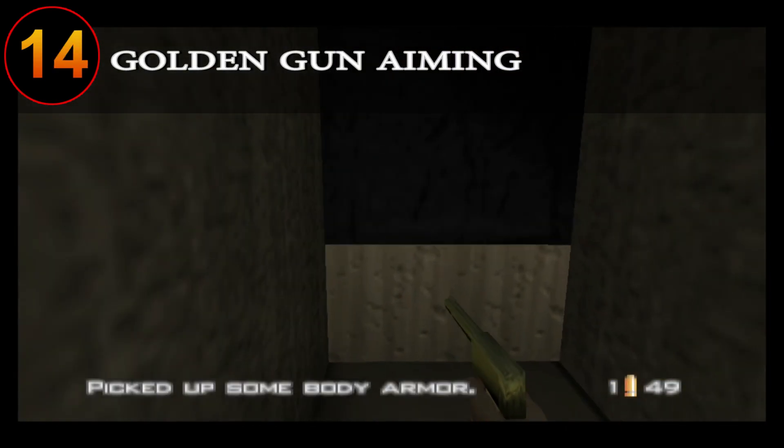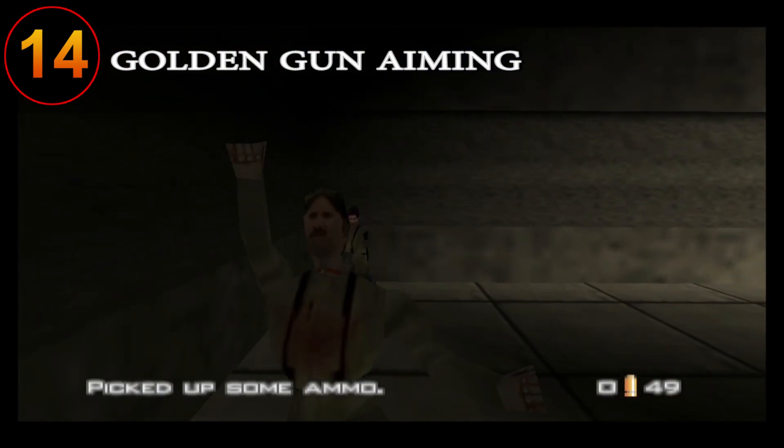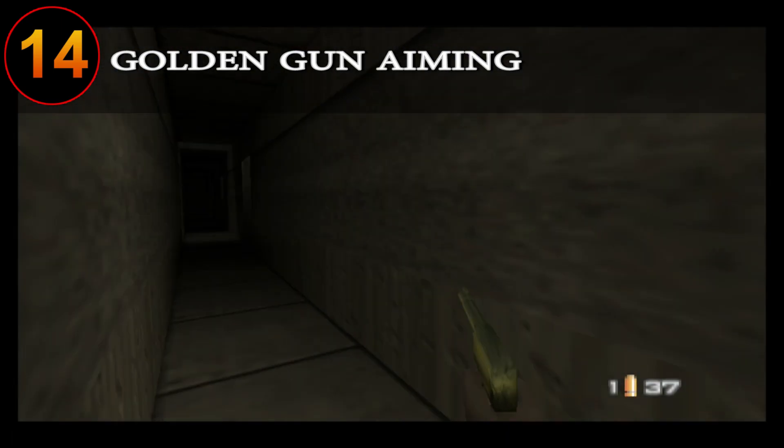One of the hardest guns to land shots with is the Golden Gun. When using this gun your best bet is to try to line up your shot with your target's chest while also predicting their movements. Luring them into a narrow area can also help your chances.